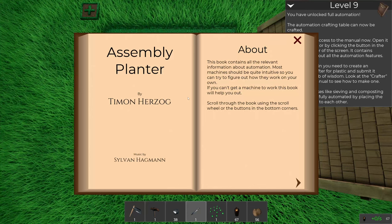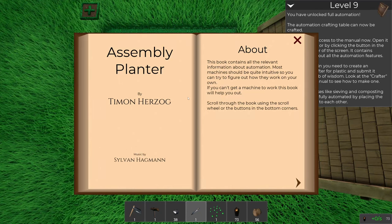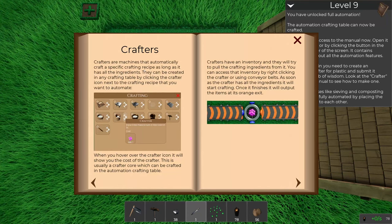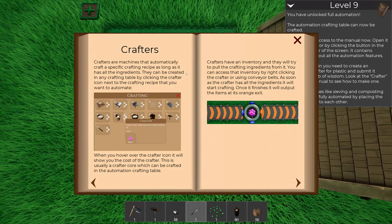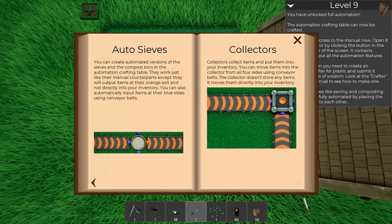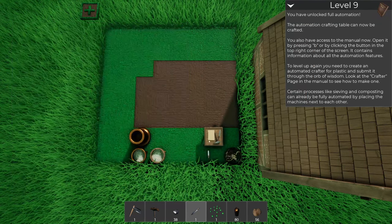Hit B for the manual. Assembly Planter - this book contains all the relevant information about automation. Most machines should be quite intuitive so you can try to figure them out on your own, but if you can't get a machine to work, this book will help you out. Crafters are machines that automatically craft specific crafting recipes as long as they have all the ingredients. They can be created in any crafting table by clicking the crafter icon next to the crafting recipe.